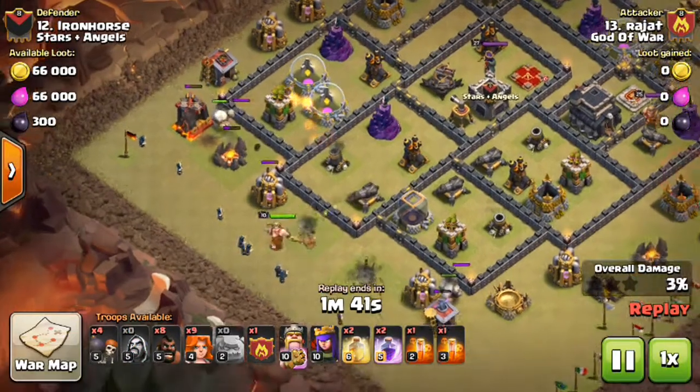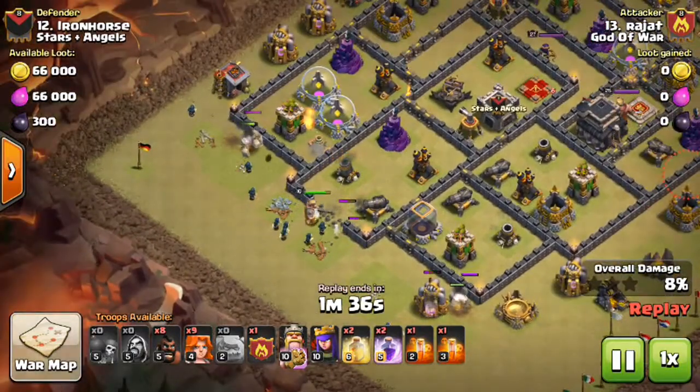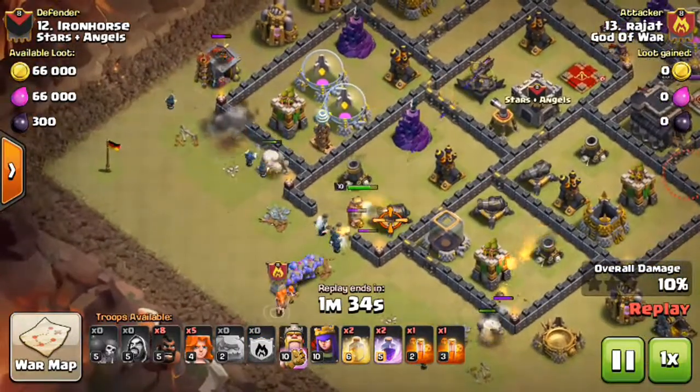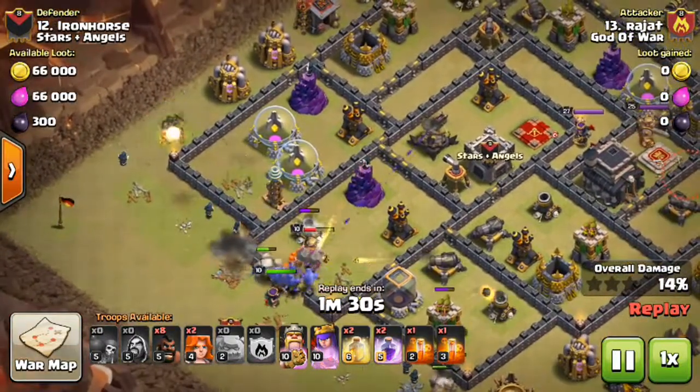Look at the level of the golem — he's got a level 2 golem here. He made a quite wide funnel for the golem, backing them up with the wizards and king, and making the way for heroes and Valkyries and bowlers with the wall breakers.